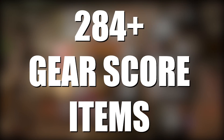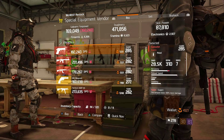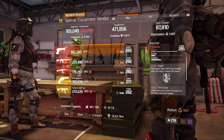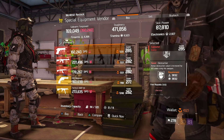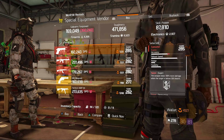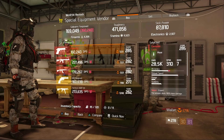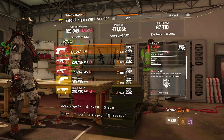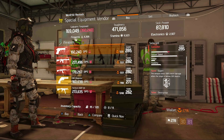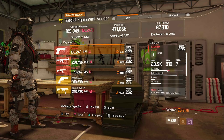Now it's time to wrap things up in the 284 plus gear score section. In Camp Clinton this week, there's a 285 Centurion pistol being sold with Destructive. If you use the Liberator, you definitely will want to have a Centurion on your hip. I'm personally going to pick one of these up because Destructive is a pretty nice talent to have. If you do run with the Liberator, let me know what kind of talent you have on your Centurion and how you like it.